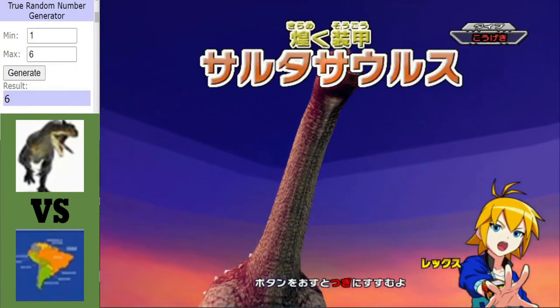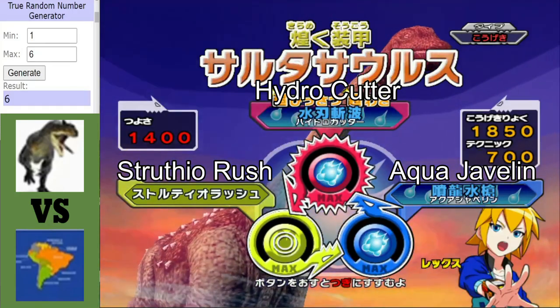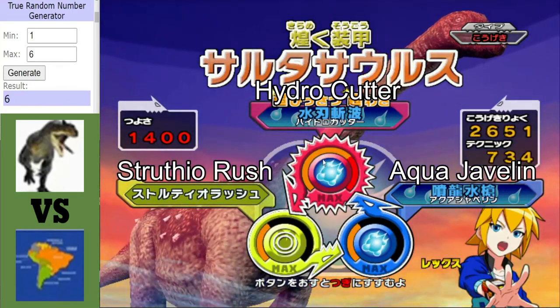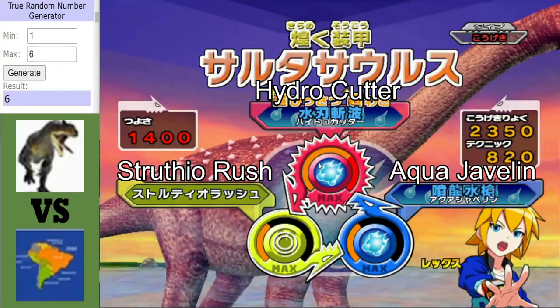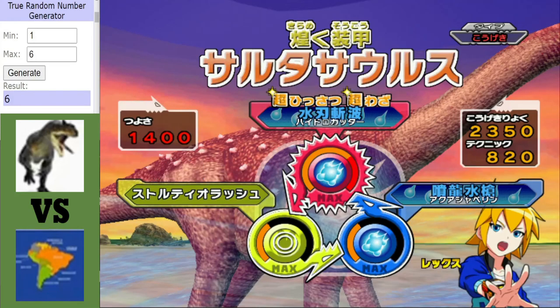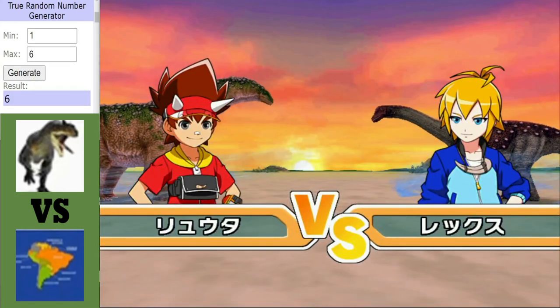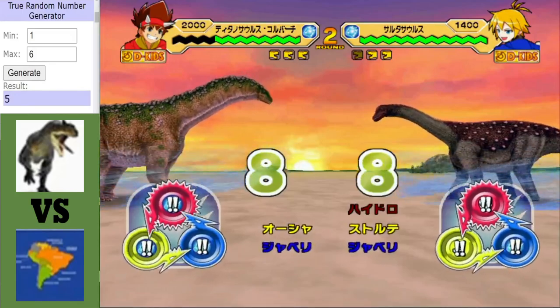Do not underestimate the power of this beast, because that Hydro Cutter is absolutely deadly. Dare I say it — if Isosaurus gets hit with this thing, it will die. I think it will actually die. With the health it's got, even though Isosaurus is super defensive, that is how much power this Hydro Cutter will have, if it gets it off.